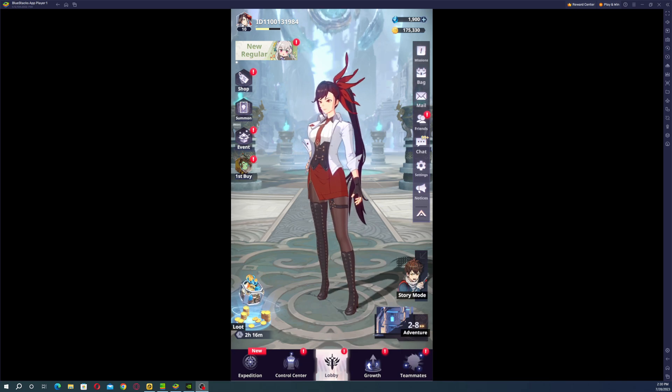Alright guys, Kagu here and welcome back to a brand new video. Here we are again on Tower of God: New World. On today's video I will deliver a guide on how you can farm — or better wording would be — what is the best and fastest possible way to farm free summoning tickets. If I forgot some locations for gems or tickets, please let me know in the comment section below and I will pin your comment so other people can see it.